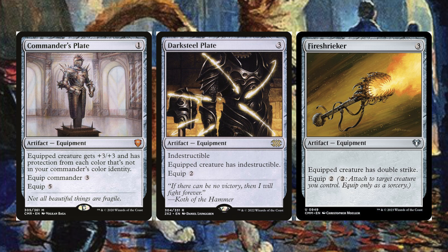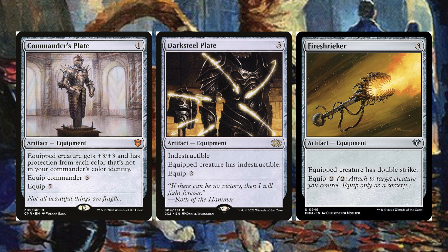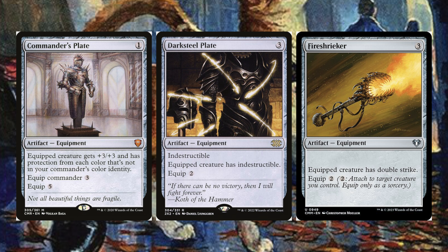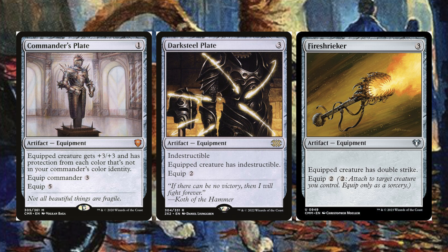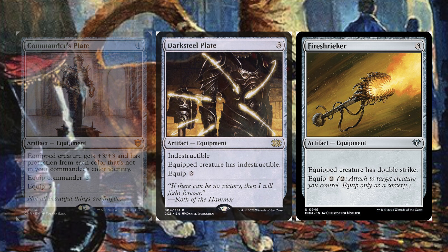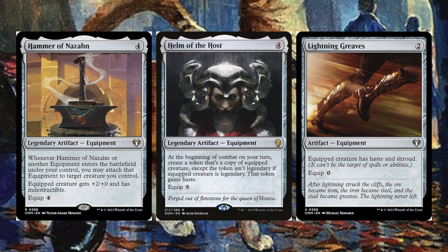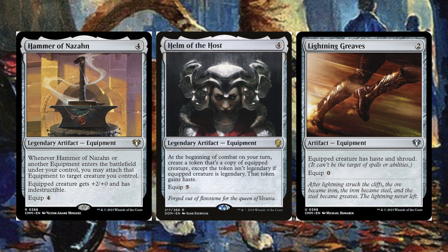Commander's Plate gives a target creature plus three plus three and protection from everything not in our commander's color identity — equipping to the commander costs three, but five for a regular creature. Darksteel Plate gives indestructible. Fire Shrieker gives double strike, which is going to be really powerful when we have big creatures. Hammer of Nazan auto-equips to a creature when it enters, or whenever another equipment enters, and gives that creature plus two plus zero and indestructible — perfect since we care about power for those plus one plus one triggers.